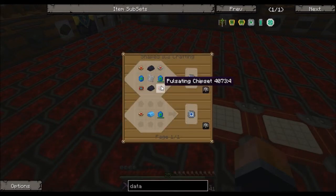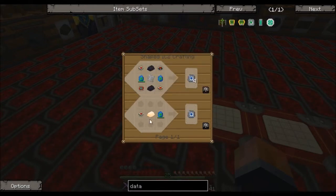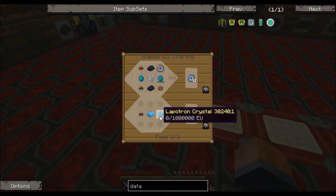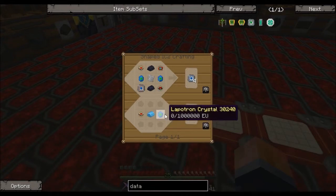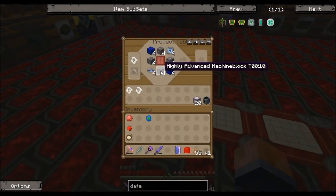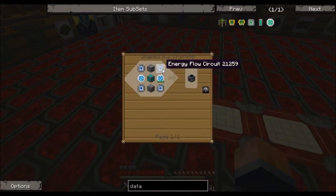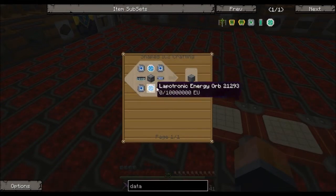There are two options for energy flow circuits, like the data orbs: an iridium plate with tungsten around it, or alternatively a platinum ingot, pulsating chipset, and lapatron crystal. This is another recipe that uses lapatron crystals, and you use a lot of these. If you look at the energy flow safe, we use four there; look at the supercondensator, we use another four there.